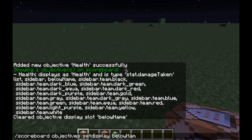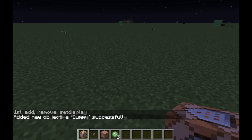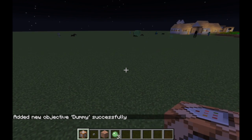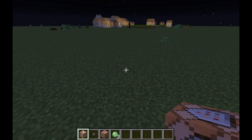Now some cool things you can do with objectives — let's add a dummy objective. A dummy objective can only be triggered by command blocks. This is probably the one you're going to be using the most.